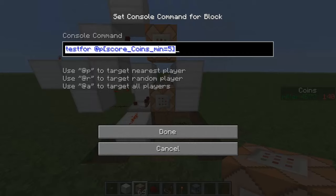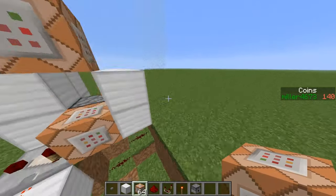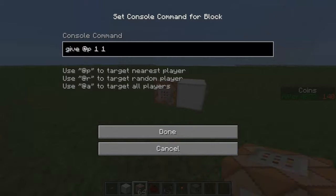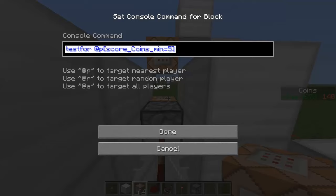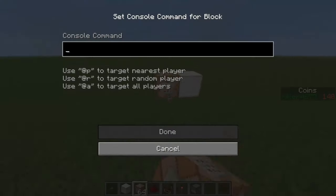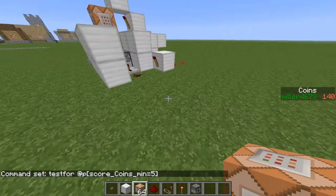In this command block you're going to want to write: testfor @p [score_yourObjectiveName_min=minimumCoins, score_yourObjectiveName=amount]. So for mine it's coins, and equals the amount you want it to cost. That's how you do it with command blocks.